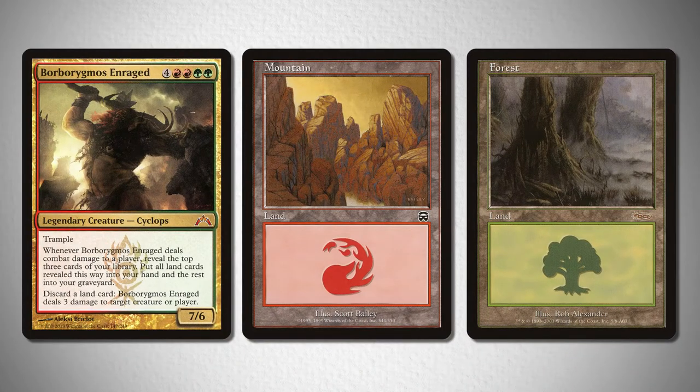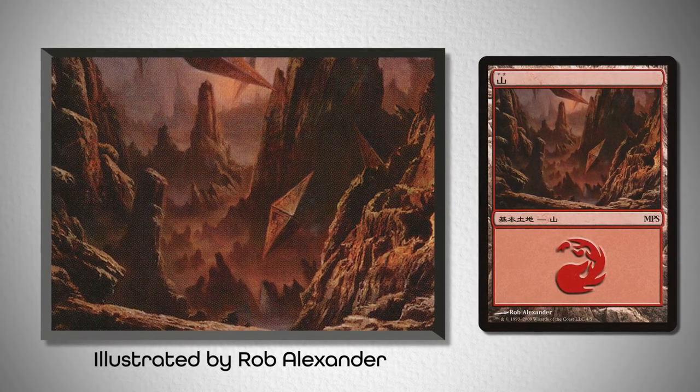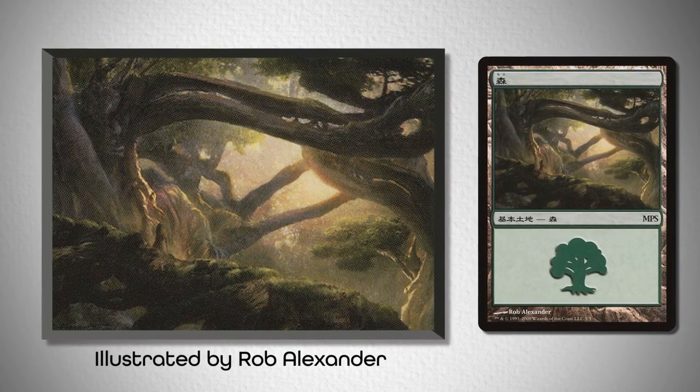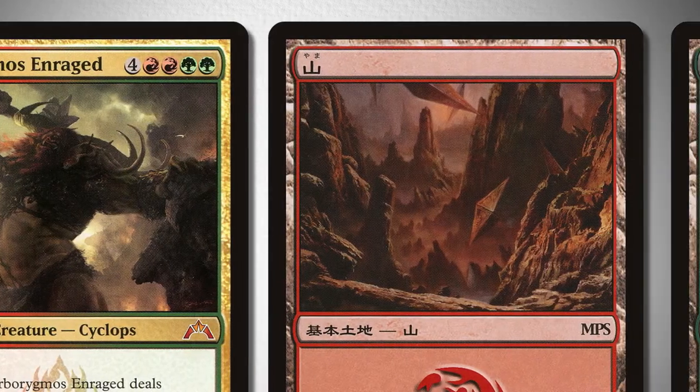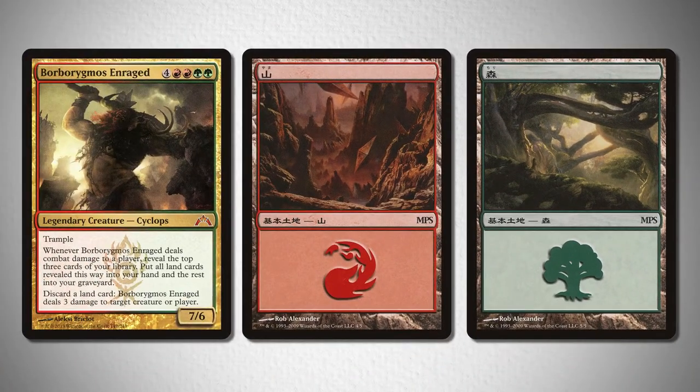For the second pairing, I wanted to start emphasizing modern borders. So take a look at this mountain illustrated by Rob Alexander from the Magic Premiere Shop promos, and this forest also illustrated by Rob Alexander from the same set. The reason I liked these was the crashing feeling you get from the mountain, as well as the deep silhouetting you get from the sunset in the forest, that all matched his vibe very well.